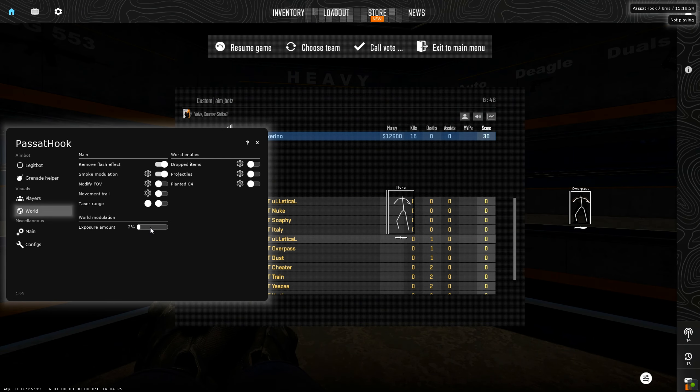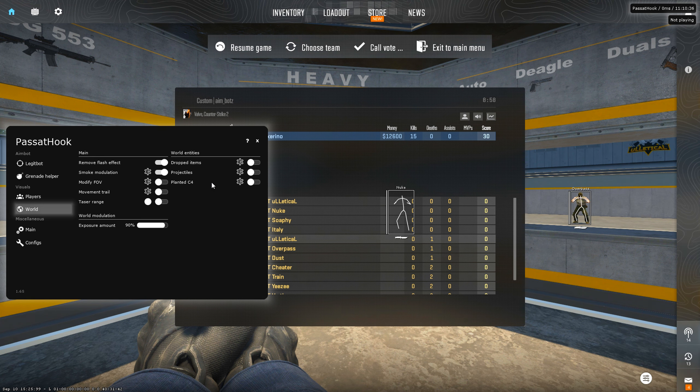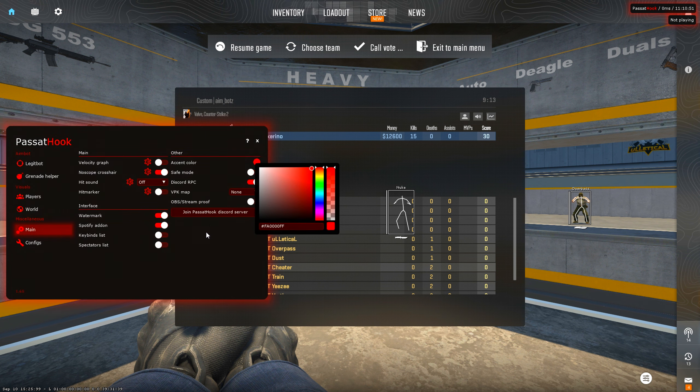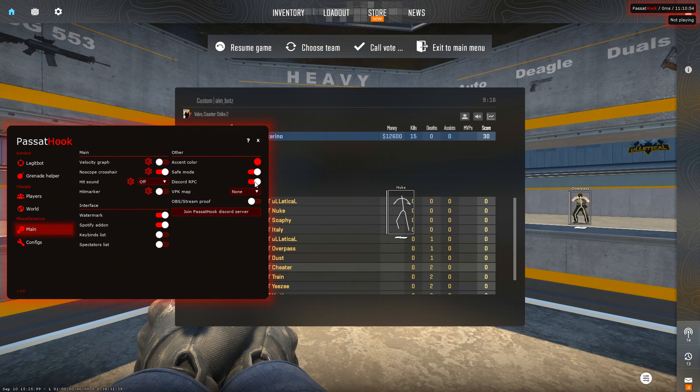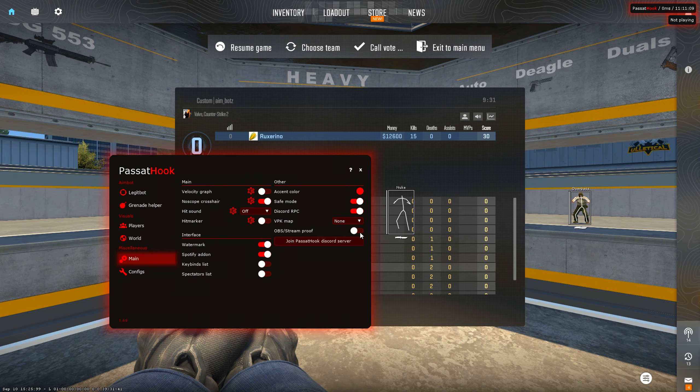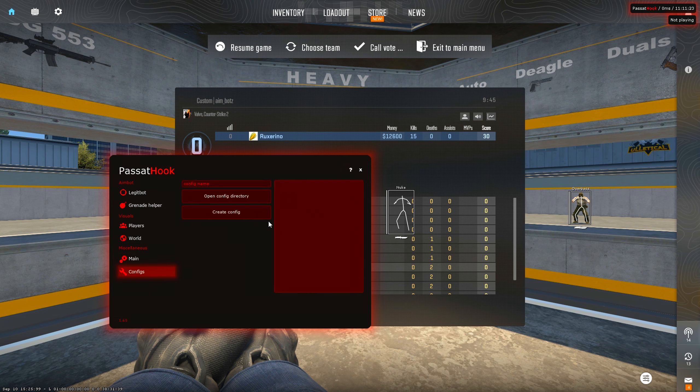There's some sort of night mode, though it's very slow. Under world entities you can enable world ESP, dropped items, projectiles, and planted C4. In the main tab we have a velocity graph, no-scope crosshair, hit sound, hit marker, accent color for the menu, safe mode, Discord RPC, and a VPK map selector. You can join the Discord server, toggle stream proof mode, disable the watermark, add a Spotify add-on, view key binds list and spec list, and save or load configs.